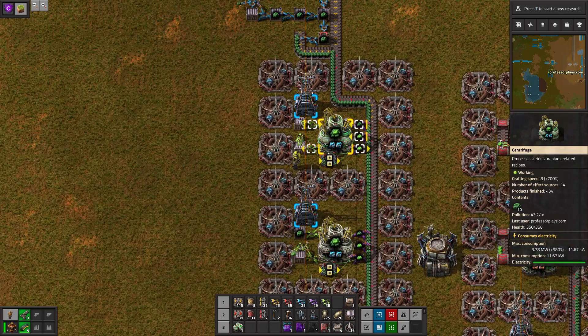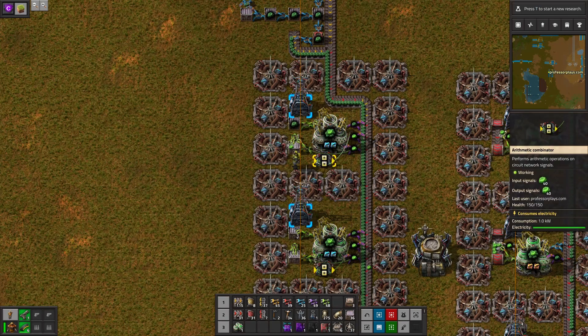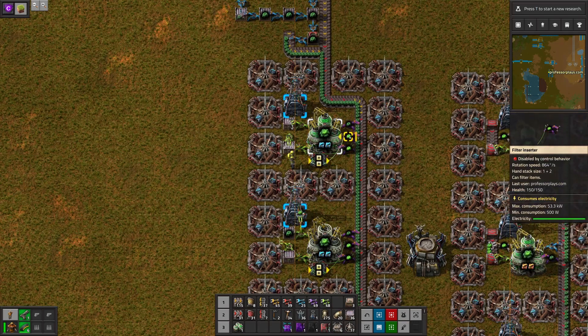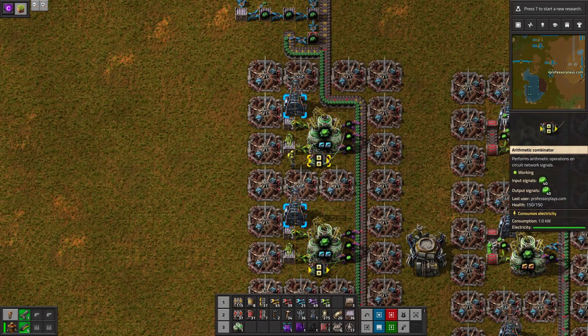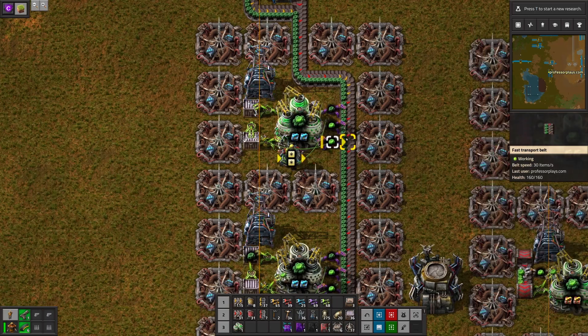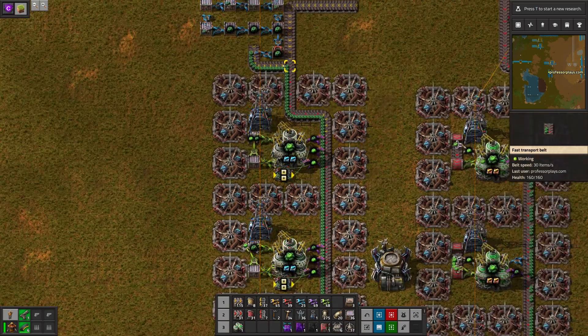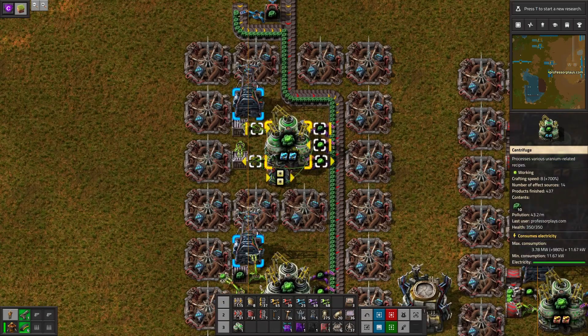On this side I have a Kovarex processing setup that I designed — you'll see other designs like this online. This is using some logic: it's using an arithmetic combinator that's counting the number of 235s, the bright ones, that are inserted into the centrifuge. As soon as the required number — which is 40 — are inserted, a wire connected to this filter inserter triggers it. When the count reaches 40 this filter inserter is disabled.